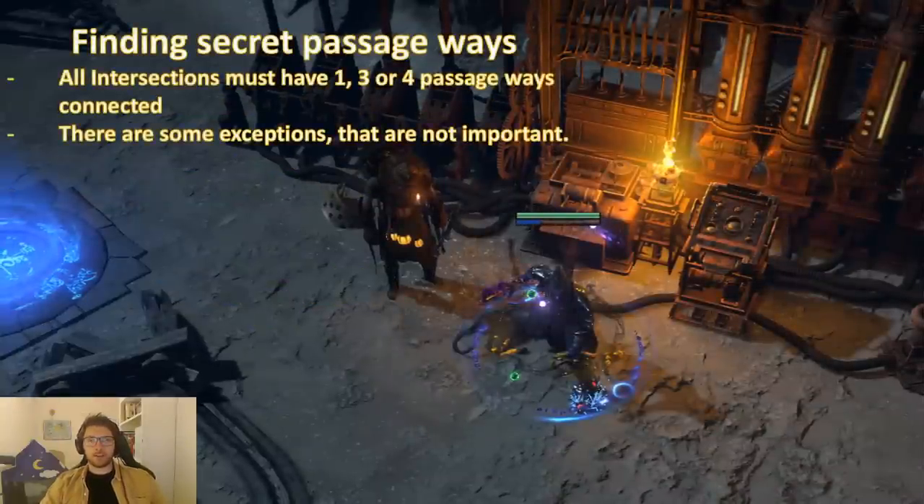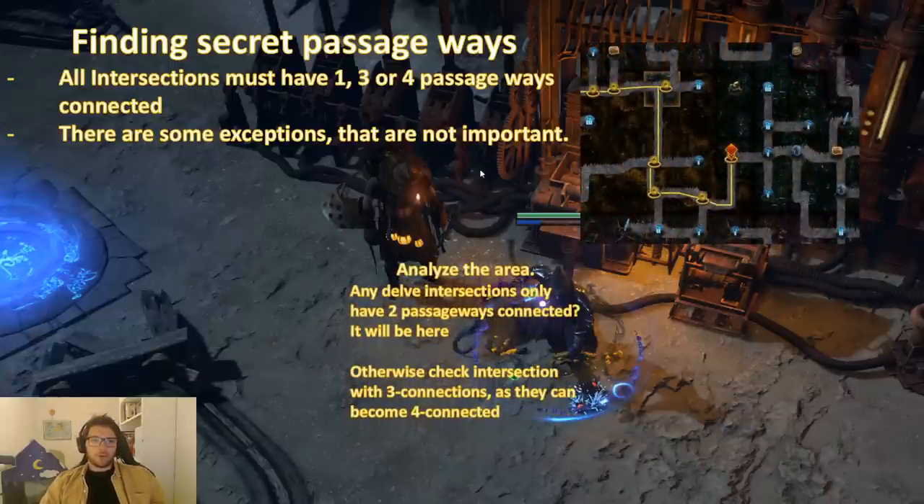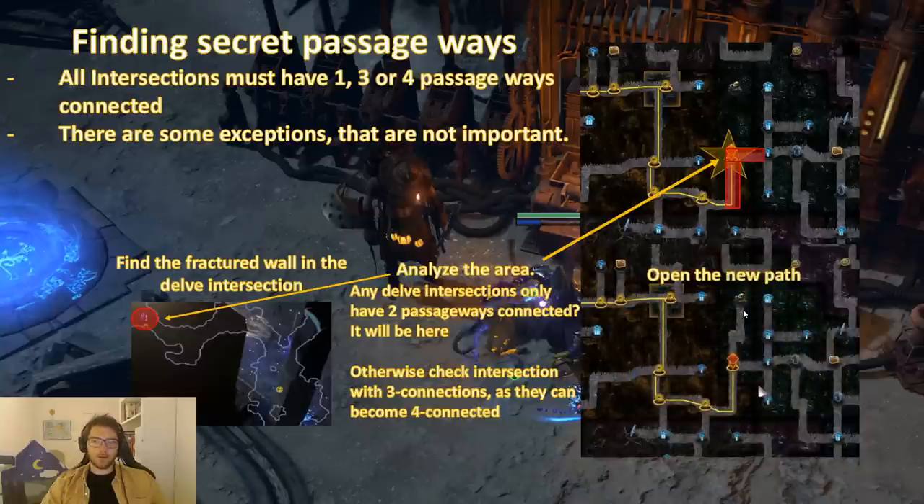How do you get into these secret passive ways, where there are often very expensive fossils and some special delve camps? There is a very good rule about the intersections — they need to have one, three, or four ways connected. You can see here all these intersections have four connections. We want to get into a hidden area, so we look at all the intersections and they all follow the rule except one — which has only two connections, but it needs to have one or three. So what we do is go into that delving section, start looking for a fractured wall, blow it up with dynamite, go back, and you have opened up a new path to the hidden node.